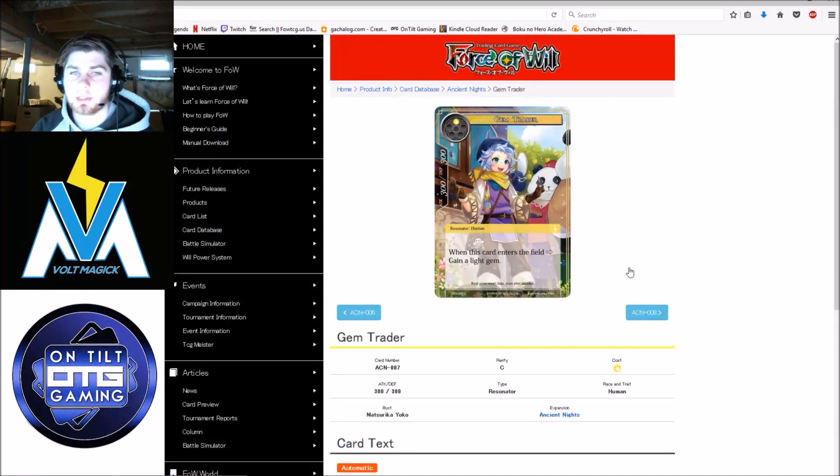Gem Trader — when a card enters the field, gain a light gem. Not sold on this card. It only gets a light gem, which is arguably one of the more useless ones. I would imagine the gems you really want will all stem out of the five-modal spell. It's a 1-drop three-three; for the most part I want my 1-drops to draw a card or ramp mana. Gaining a light gem is just a little mediocre. Not sold on this card.